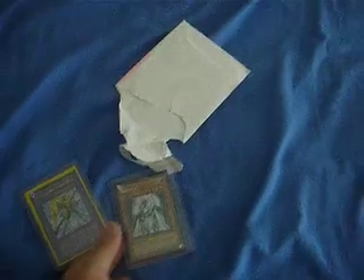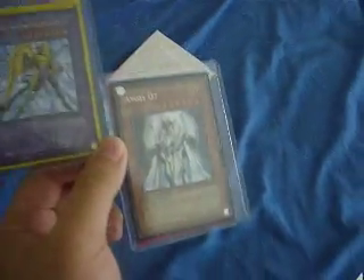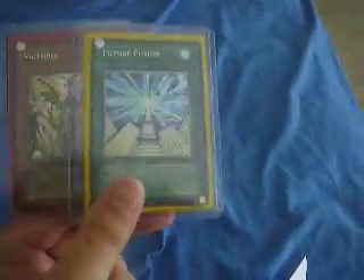That one's for Kevis Pearl 1 — got your Angelo7, Darkbrite, Ulti Firsted Future Fusion, and Firsted Victoria.